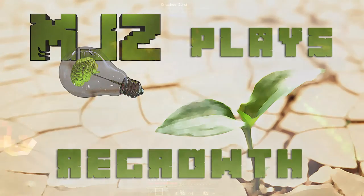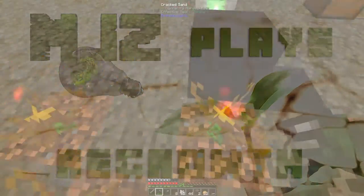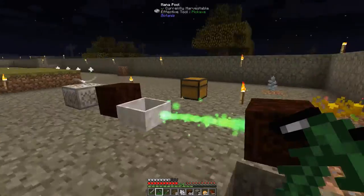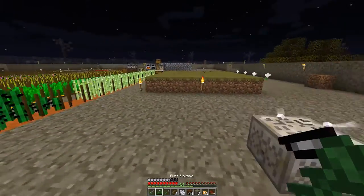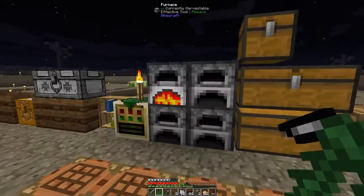Hello everyone, this is Maxwell Jones and welcome to episode 11 of my Let's Play Regrowth series. There are a couple of projects for this episode. First of all, I would like to have more End of Flames. More End of Flames means I will produce mana faster, because right now I'm struggling a little bit with the speed of this whole thing.